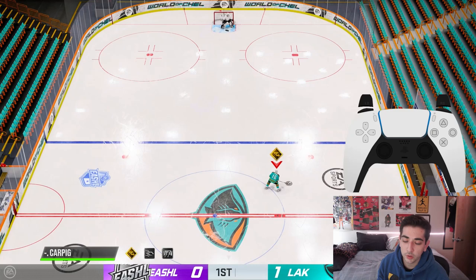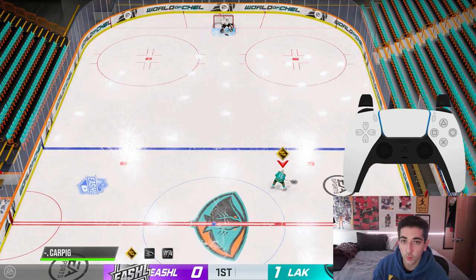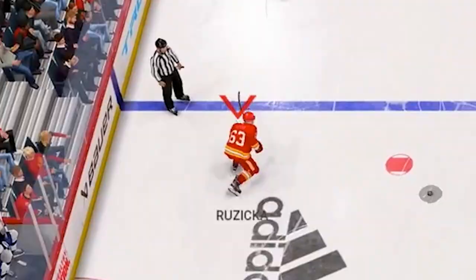In order to initiate this deke you're going to have to practice just backwards skating and gliding with the puck. Once you get that down you just want to add holding it on the forehand, and then you would need to very lightly press R1. When I say very lightly, I mean very very lightly — because if you press it just a little bit too hard it's going to get out of your reach and you're going to overpass it.